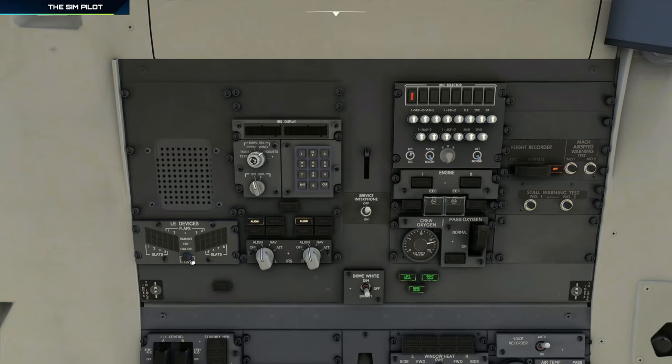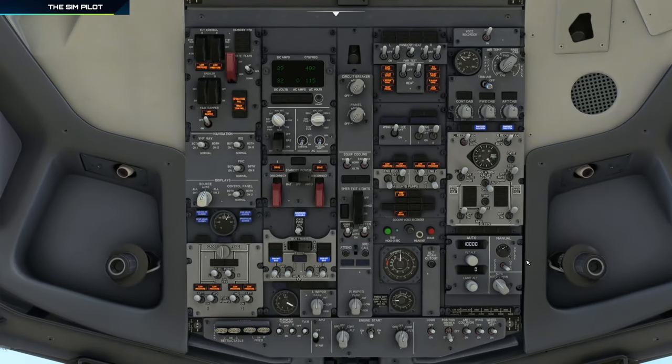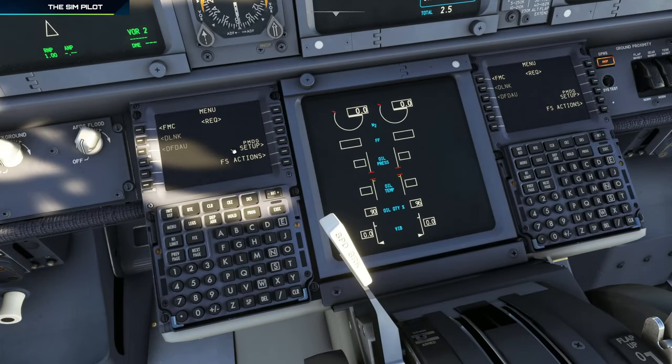The other tests done here are flaps, MAC airspeed warning, and stall test. For the stall test to work you need to be on AC power for at least four minutes. We'll worry about the overhead panel later after configuring our FMC. Before programming our flight, we need to load our aircraft. You can do it two ways: using PMDG ground services, which takes longer with realistic boarding times, or using the fuel and payload submenus to select desired fuel and passengers. I'll use the submenu to keep the tutorial short.